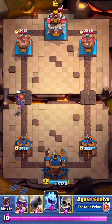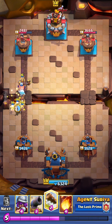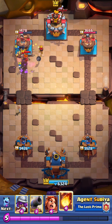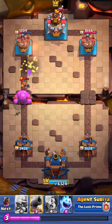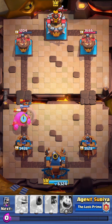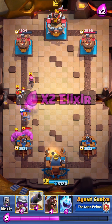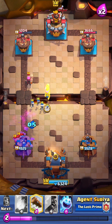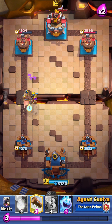We got our elixir bar full. I'll place my fireball and log and everything I've got. That bomber will be taken care of by my fireball. I'll place my valkyrie again here and the cannon for the golemites.